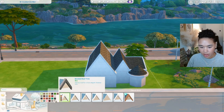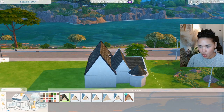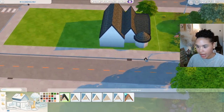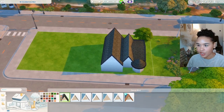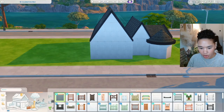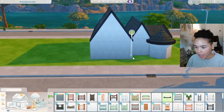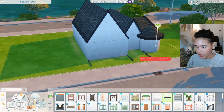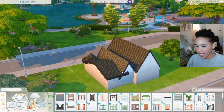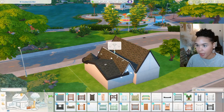I'm going to try a different color on the roof — maybe black. I like it! Now let's move the house back just a hair. I'm also going to add some little fences and give each unit its own little pathway and walkway.